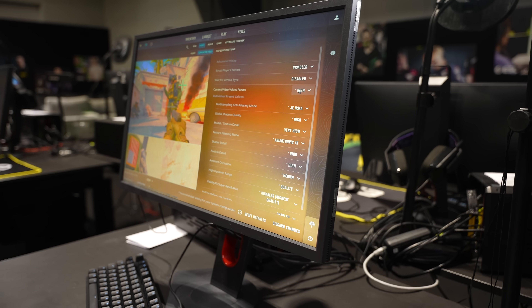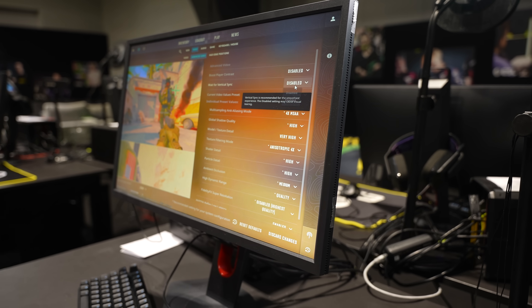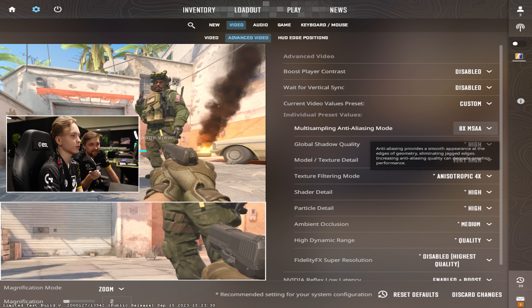Vertical sync — we put disabled. Do you know what this does? You guys don't have to know, just never put it enabled — you will have low FPS every time. Just trust. 8x — don't even ask, you have it in CSGO.